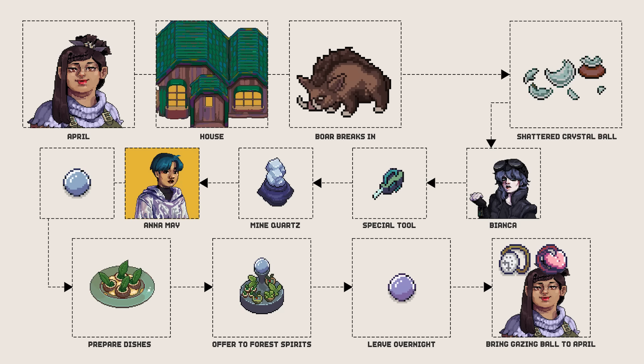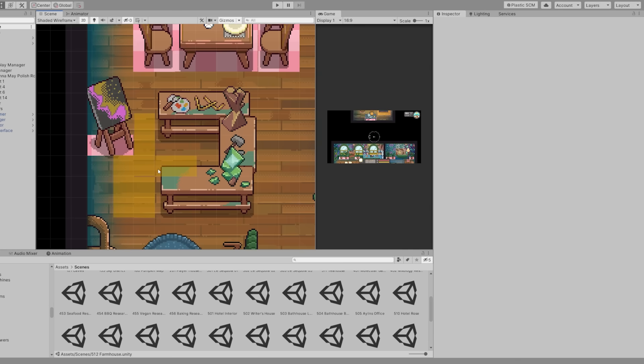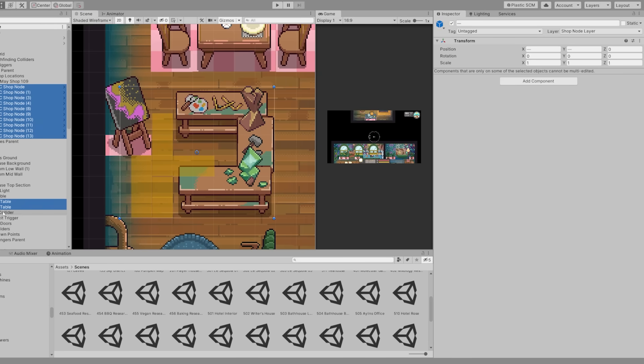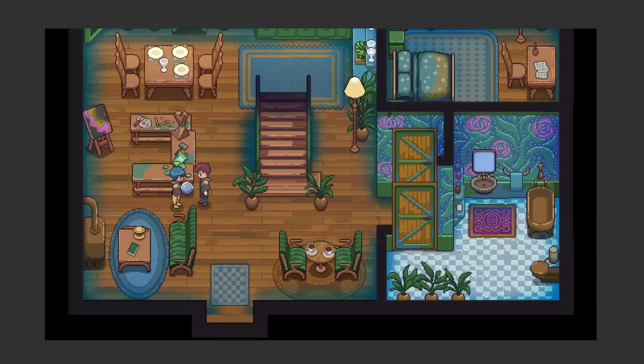Next, April will tell us to bring the crystal to an artisan who can polish it. Anna May in town can do this. I thought it would be good to show some animations here, so we can throw another cutscene in where you would see her doing some work on a rock before handing it back. After the cutscene is done, we can check the quest logs again to see that another segment is complete.